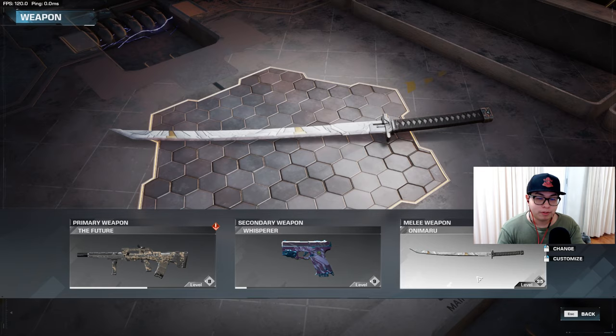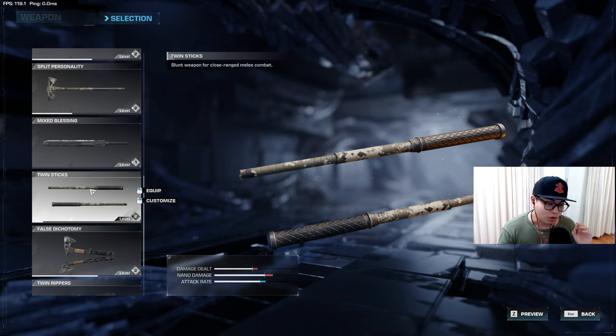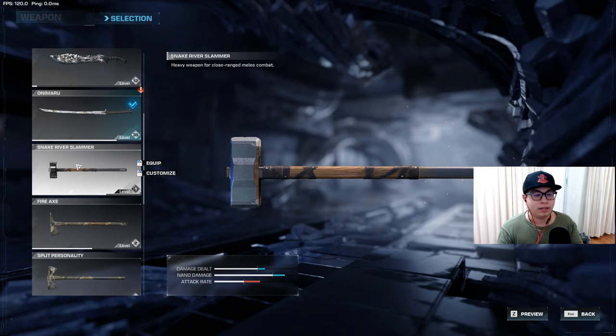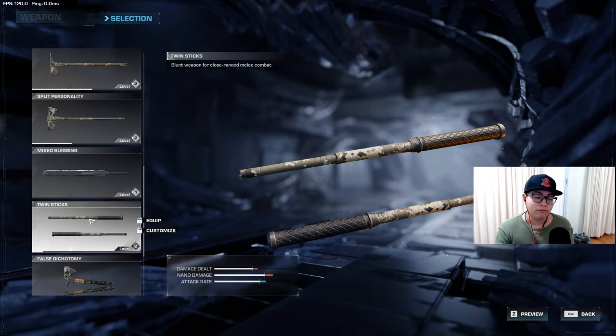Your melee weapon follows the same principle as your secondary weapon. In terms of the melee weapon, there are three classes. The fastest class is the dual-wielded weapons, which have a higher attack rate but lower damage dealt and lower nano damage compared to the standard weapons — like the katana. Then there are the heavy weapons, which have a slower attack rate but increased damage dealt and damage to nanos. So if you want to go heavy, katana, or fast, it depends on what you want to achieve.